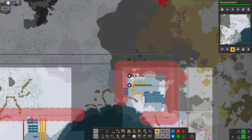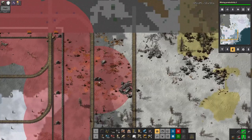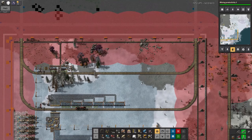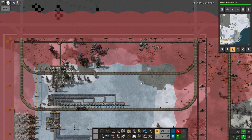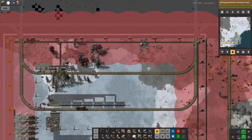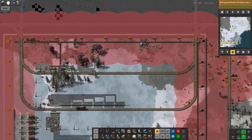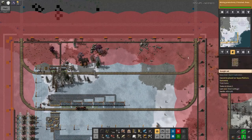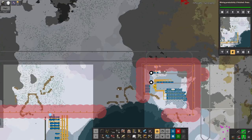I did have to clear out quite a lot of biters to get this set up. There was a small nest just on the corner here and a much bigger one about here. I got rid of those through turret creep — building a row of four turrets, arming them, then building another row slightly further forward. I ran into the problem that medium worms and possibly small worms outrange the turrets. Fortunately, the rocket launcher has a longer range — one rocket takes out a small worm, three rockets take out a medium worm. So it was relatively easy to stand just outside their range, dance around, and hit them with rockets until they stopped spitting. Then it was just a case of marching the turrets in to deal with the biters and spawners.